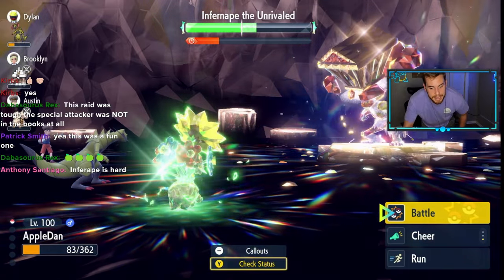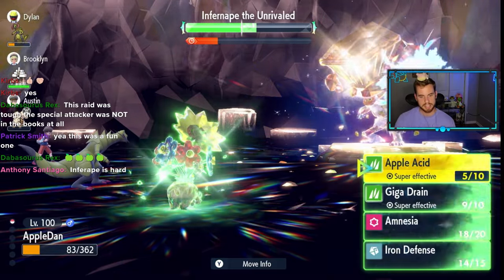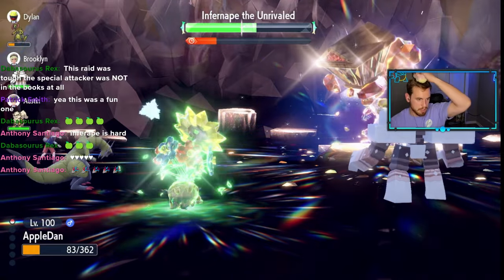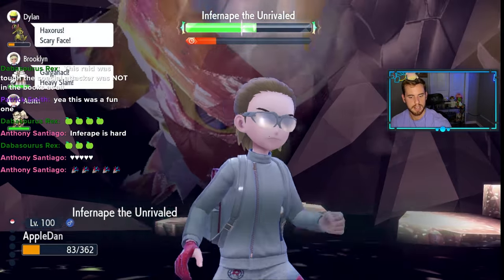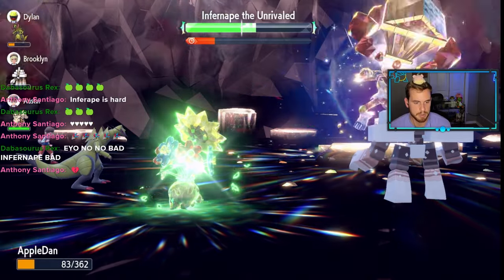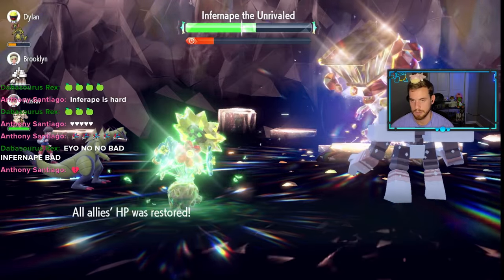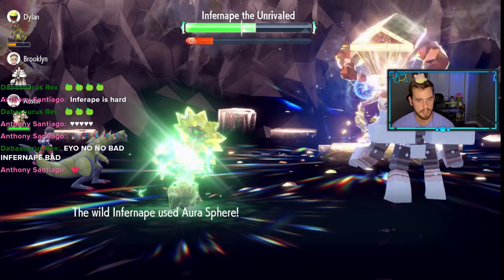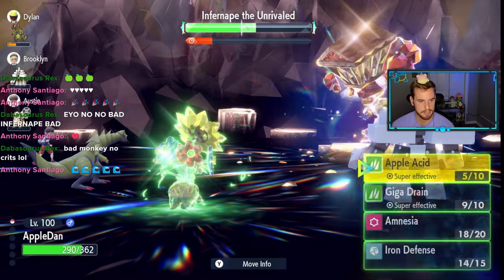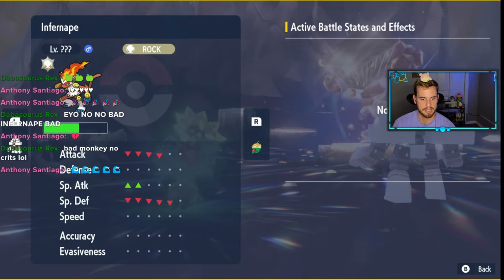What I mean by monkey madness: it will use Swords Dance and Focus Energy. I'm going to slow play it because the critical hit happened even before the Focus Energy. I'll Heal Cheer — I don't want to take a chance going second. Getting great RNG. Make sure you have at least one Intimidate user. Now we're ready — it's at minus five Special Defense.